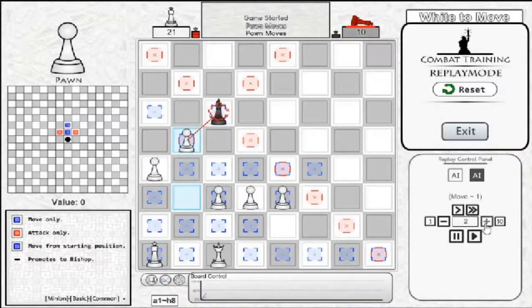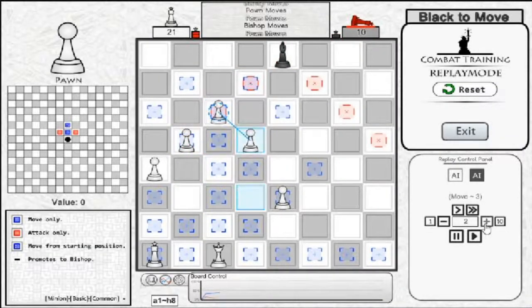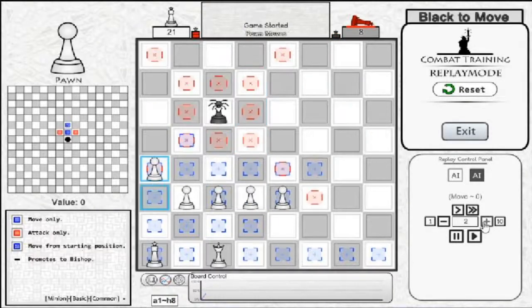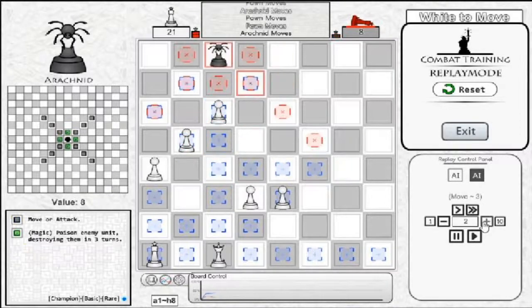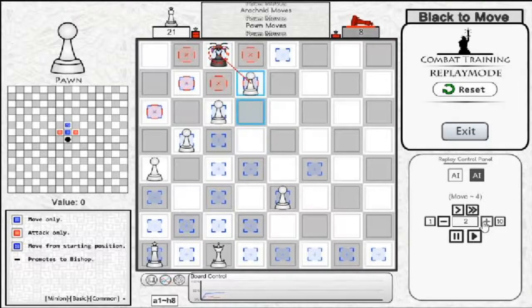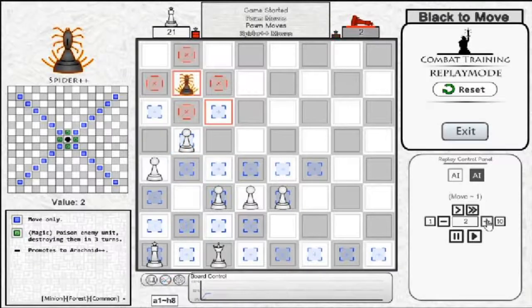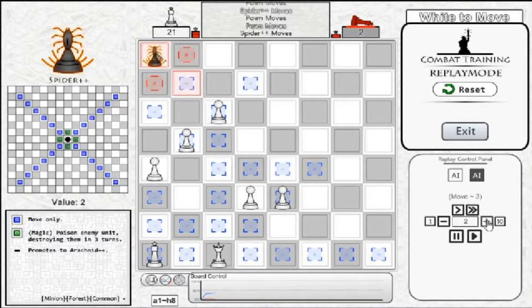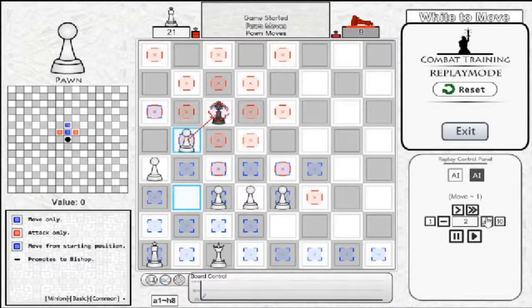Pawns are cheap and relatively weak on their own. However, there are quite a number of pieces they can counter when together. By combining multiple Pawns together to form a defense system, a player can easily counter the following: Bishops, Arachnids, Spiders, Medusas.